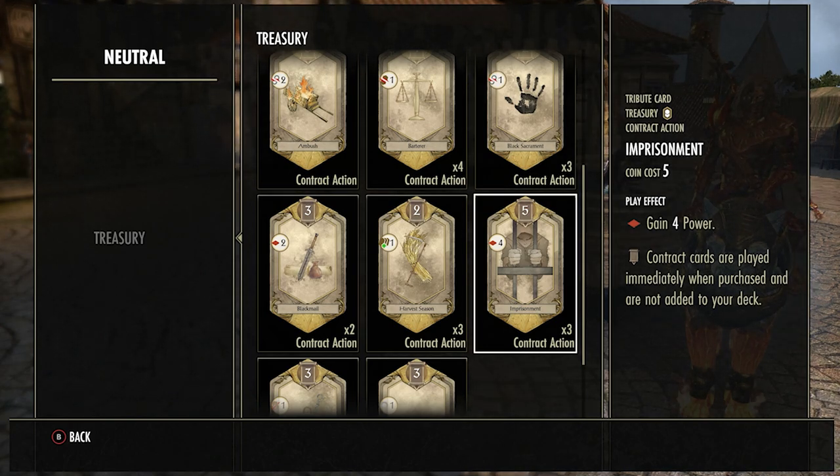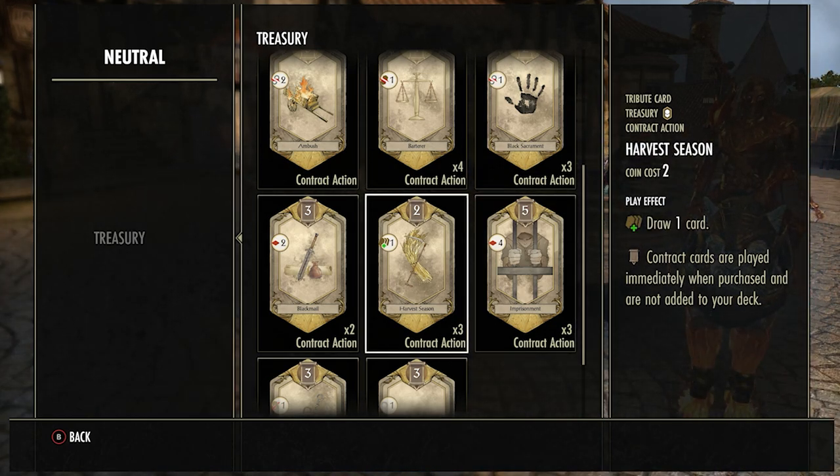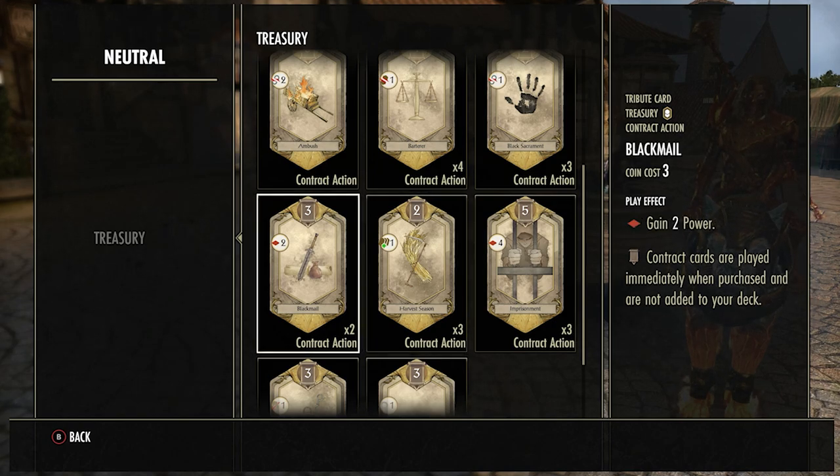Imprisonment — for five coins, this contract gives you four power. So if you've already used the Crow or don't want to use it yet, this is a good way of converting coins into power. Harvest Season is a really good card — a contract worth two coins that lets you draw one more card from your deck. Sometimes if you're going to get a really good combo but can't quite get enough draw cards, this will help you pull out another part of your Crow deck or a Rally card to push you to the win.